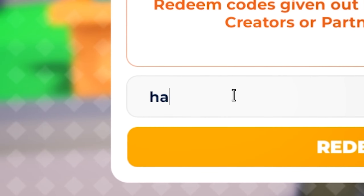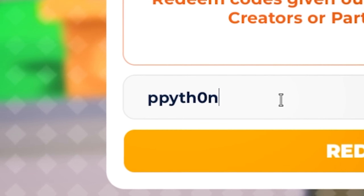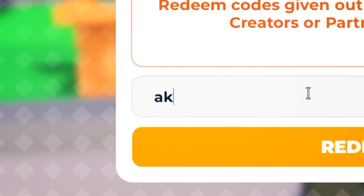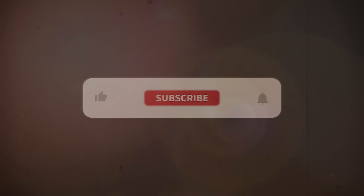Next up, HAZEM — once you redeem it you get 50 gift bucks. Next we've got PPYTHON-15, you get 15 gift bucks. As promised, we have another booth code: PD2024 — once you redeem it you get the Please Donate 2024 booth. Next up we have A-KROW!15, you get 15 gift bucks.